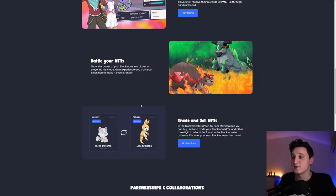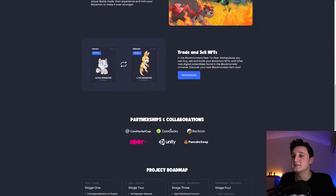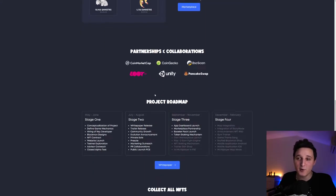Discover your next Block Monsters item now. These are the partnerships and collaborations — they are using Unity, which is interesting. Looking at the project roadmap: in May/June, stage one included conceptualization of the project, defined game mechanisms, hiring of key developer, Block Monster designs, NFT contract, website launch, test and exploration, and advisory outreach.